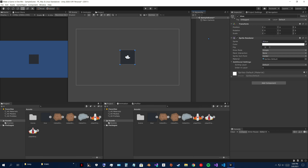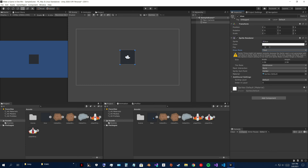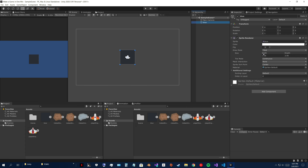First thing we want is a background, so drag and drop that here. Over here change it from simple to tile, click on the image, go to here, full rect, apply. Then drag the background over to whatever side you want.